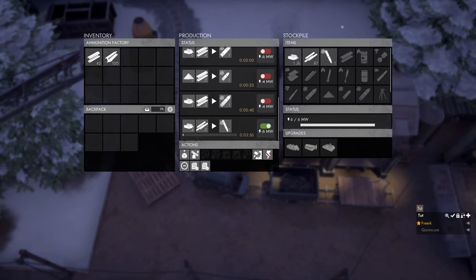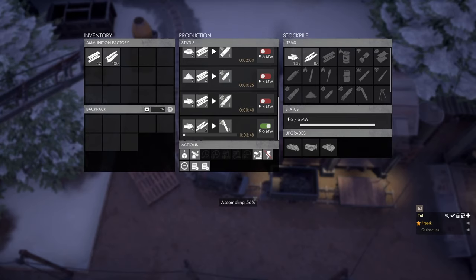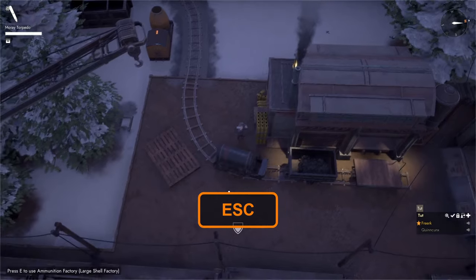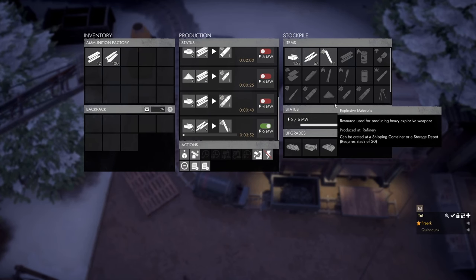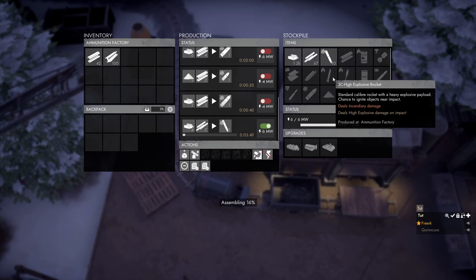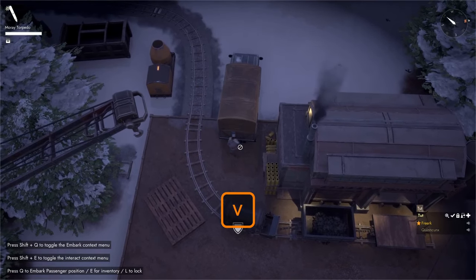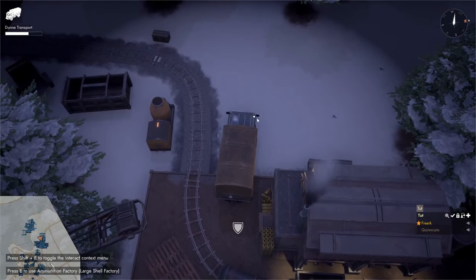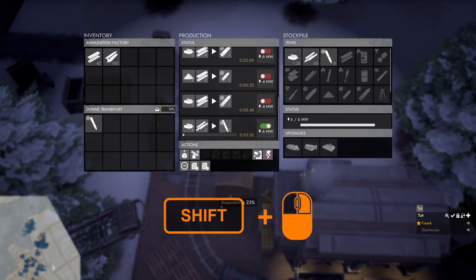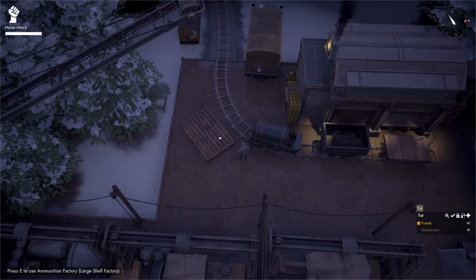When a torpedo is ready it goes into the stockpile. To grab one, stand next to the ammunition factory and left-click to start assembling — we are now carrying a torpedo, which is a large item. To transport torpedoes by hand, left-click on the torpedo in the stockpile and carry it over your shoulder to the truck, then press V to submit it into the truck's inventory. A quicker method is to hop into the truck, press E to open the ammunition factory, and shift-click to assemble three torpedoes at once into the truck's inventory.